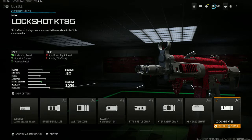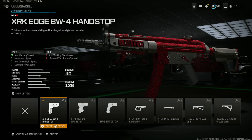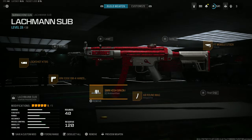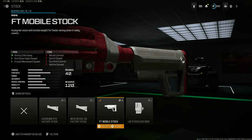We have on the Lockshot KT85 muzzle, which gives you maximum horizontal recoil control and vertical recoil control. We have the XRK Edge hand stop for aim walking speed, movement speed, aim down sight speed, and sprint to fire speed. We toss on the high-grain rounds for damage range and bullet velocity. We have on the 40-round mag, and we toss on the FT mobile stock for aim idle sway, aim down sight speed, and crouch movement speed.